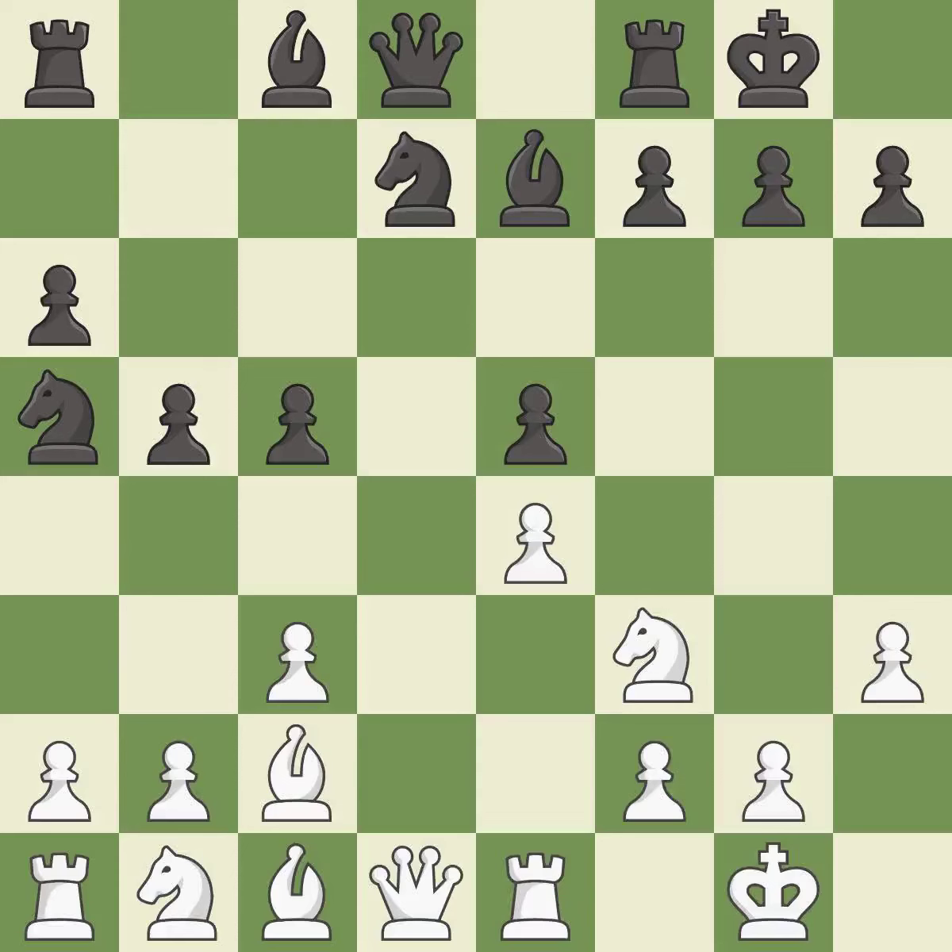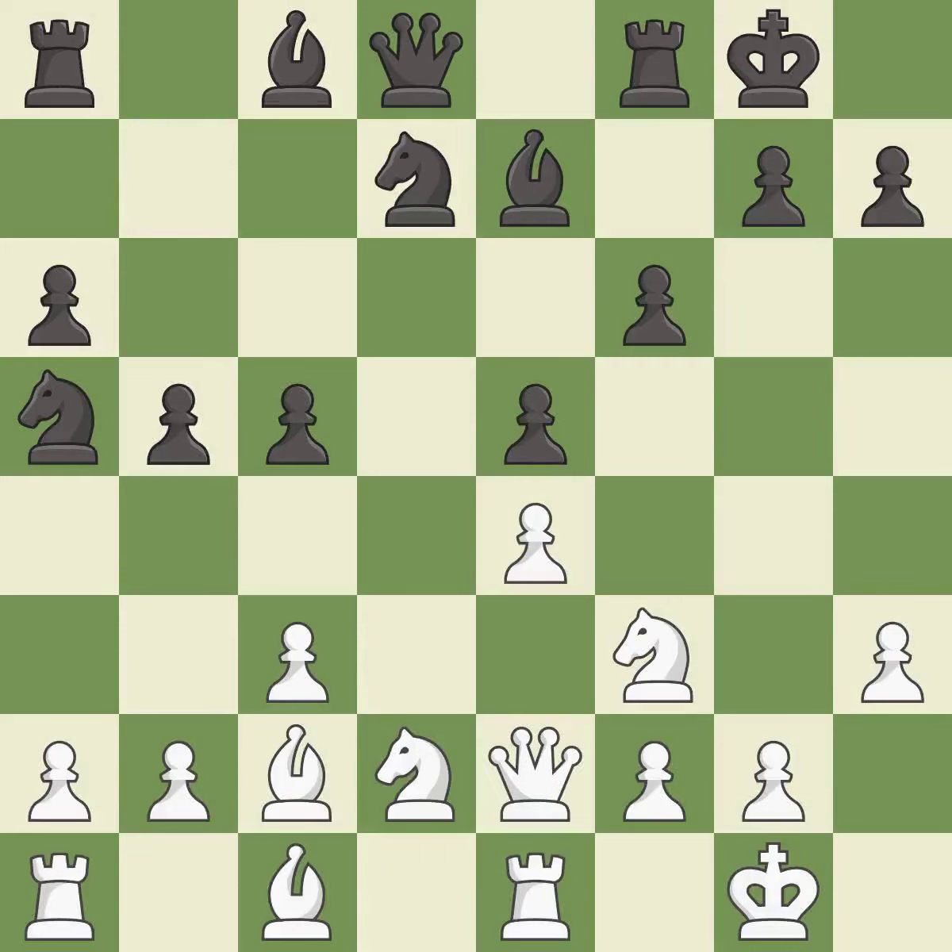Takes back — this activates a knight by developing it off of its starting square. It is the last book move. This develops the queen off its starting square, getting it into the action.